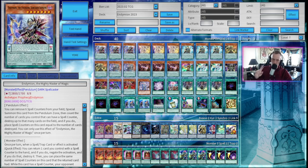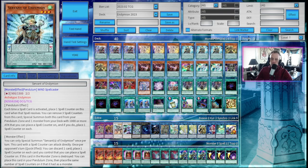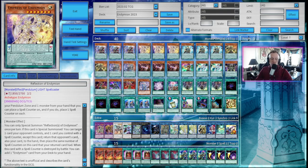That effect doesn't come up too often, but it's something to keep in mind. Next, we have three copies of Reflections of Endymion. Each time a spell card is activated, place one spell counter on this card when that spell resolves. You can remove three spell counters from this card to special summon both this card from your pendulum zone and one monster from your hand that you can place a spell counter on. Reflection special summons from the hand; Servant special summons a monster from the deck; and Magister special summons a monster from the extra deck. Her monster effect is that you can only special summon Reflections of Endymion once per turn. If this card is special summoned, you can target one card your opponent controls and one card you control with a spell counter — return both to the hand and place spell counters on this card equal to what the returned card had. When this card with a spell counter is destroyed by battle, you can add one Endymion card from your deck to your hand.